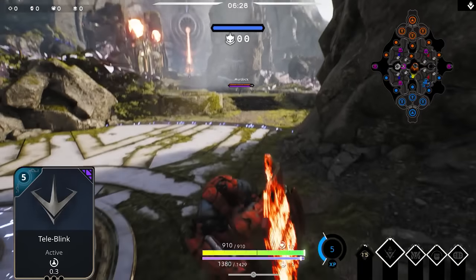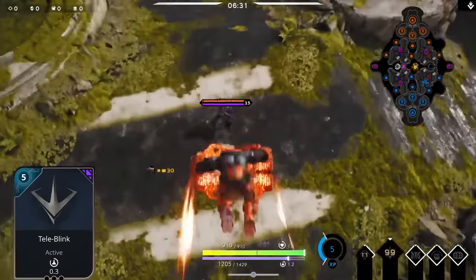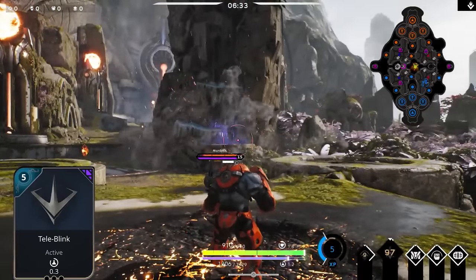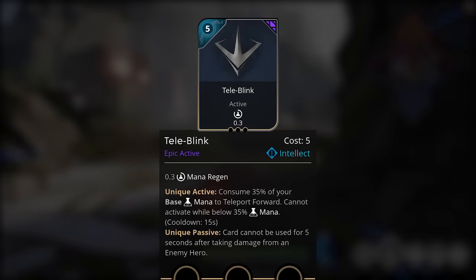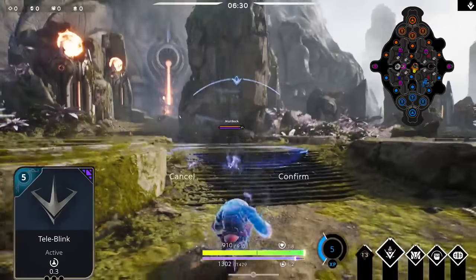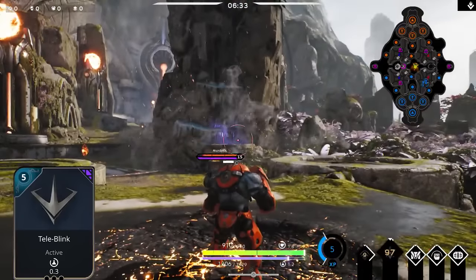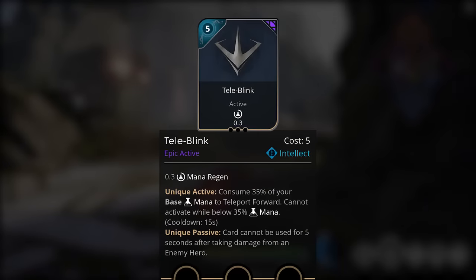The next epic rare card is Teleblink, an epic active card costing 5 points in the intellect affinity. Initial stats are 0.3 mana regen. The unique active: consume 35% of your base mana to teleport forward - cannot activate below 35% mana, with a 15-second cooldown. The unique passive: card cannot be used for 5 seconds after taking damage from an enemy hero. This is a variation of Blink Charm for the intellect affinity.